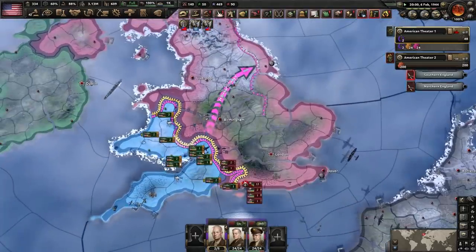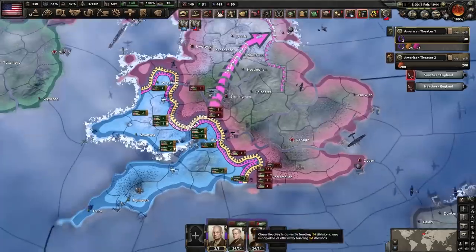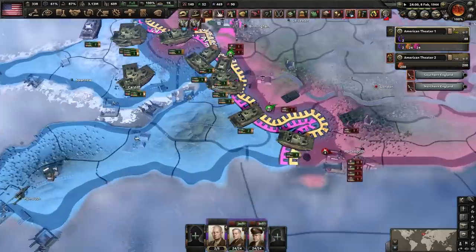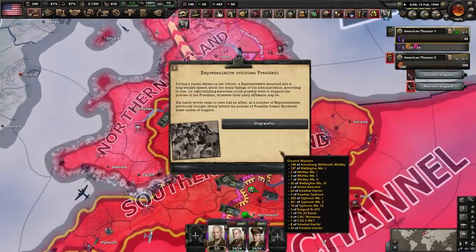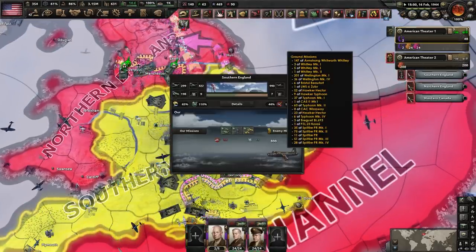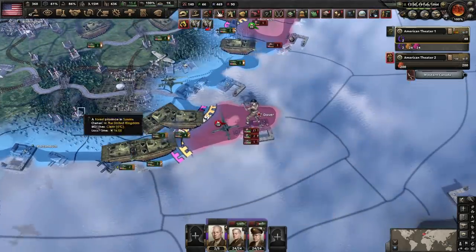Do they actually have any troops on the mainland? It doesn't look like it. Let's be real — who would have predicted this invasion? Air support — there's some chaos, but they're getting absolutely ripped out of the air with the air attack. See, I told you the air attack was good. Bringing your troops back from wherever — Africa maybe — from somewhere anyway.